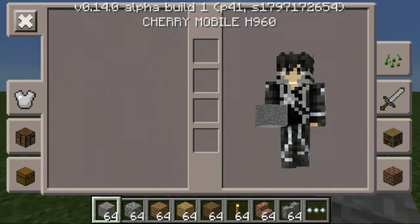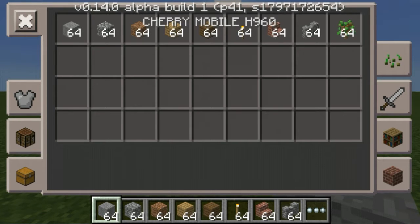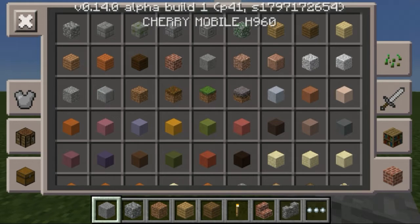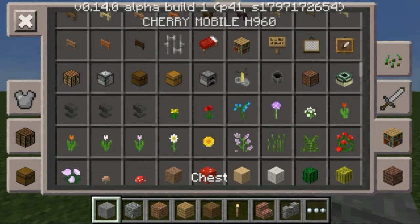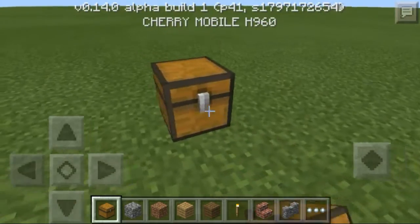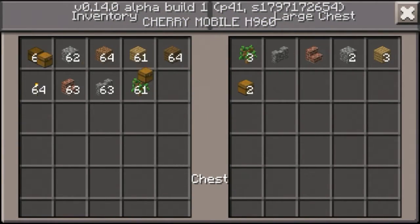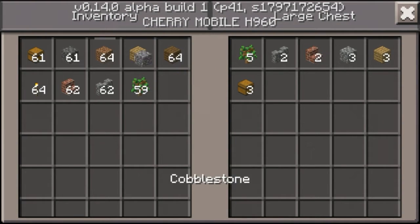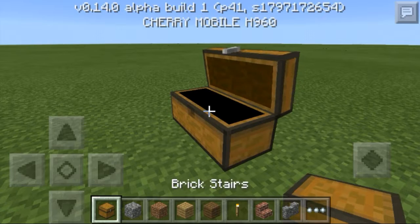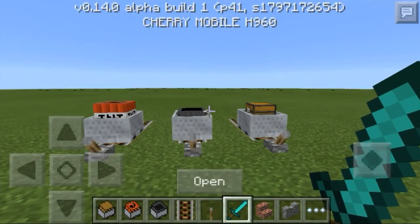We can put chests in Minecraft Pocket Edition now, so let's go ahead and try that out. Let me find the chest — yes, this is the chest, and as you can see we can open it and put stuff in it like in the usual PC version, but before we couldn't do anything with it, but now we can put stuff in there.